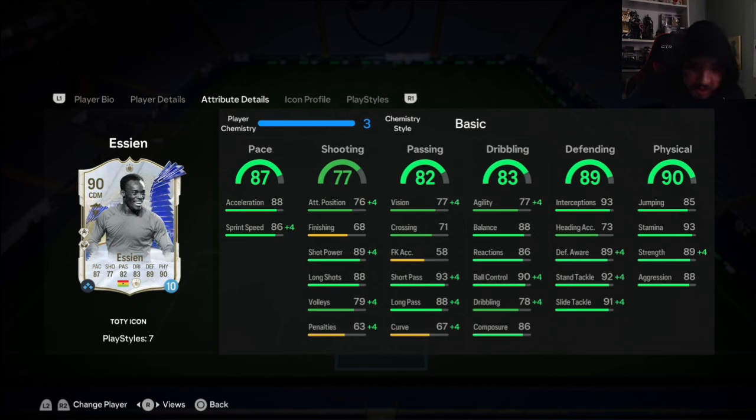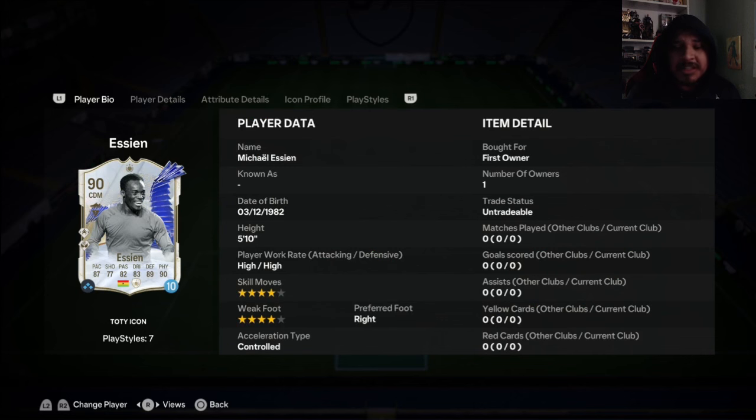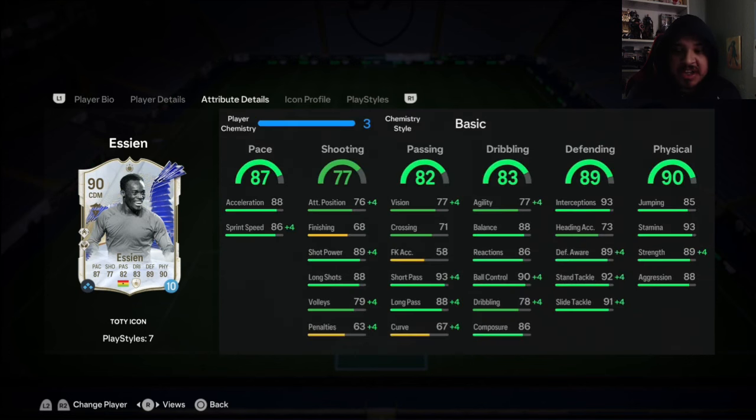You've got two options with him: Hunter, Shadow, or Anchor. If you want the pace, put the Shadow. If you want a little physical boost, put the Anchor — I think I'm going to put an Anchor on him just to test it out. He is high/high, but if you play him as your CDM with 'stay back while attacking' it should counter that, and he should be in position most of the time — that's how I play with his regular icon card. Let me try him out, he should be crazy good.